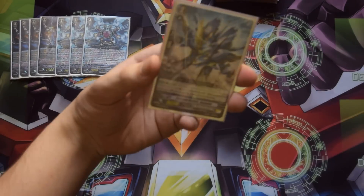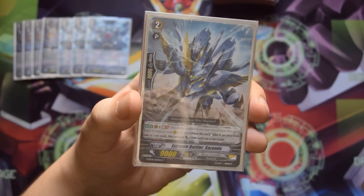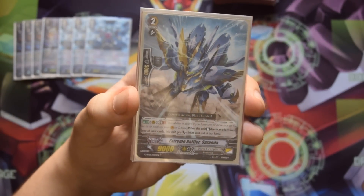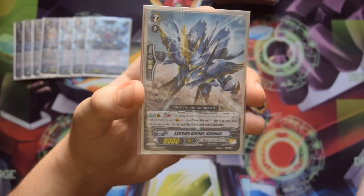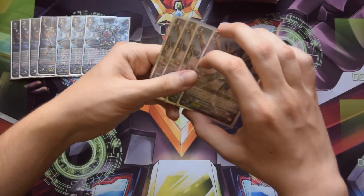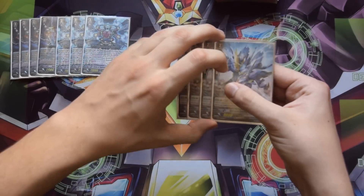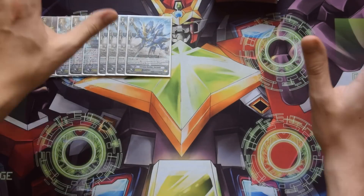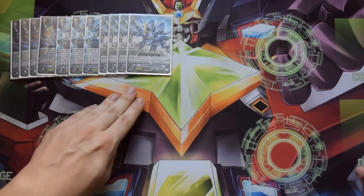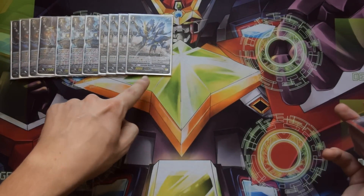Moving on to the grade twos — the MVP of the deck is Sazanda. His skill is quite simple: on GB1, when he stands due to the effect of one of your cards, he gets plus 5k until end of turn. So every time you stand him he gets plus 5k. Victor gives him plus 5k when he stands, so combined with his own skill he gets plus 10k already. When the opponent sees Sazanda, they'll often panic.